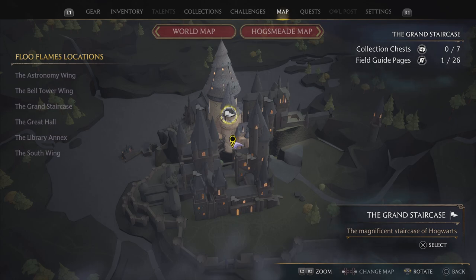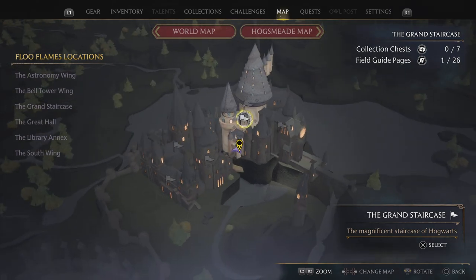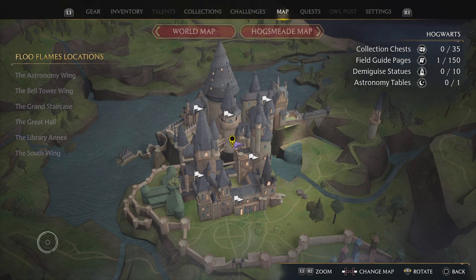The grand staircase — these are points of interest, I think. It tells you up there: collection, chests, field guide progress. So it tells you in each area. That's really cool.